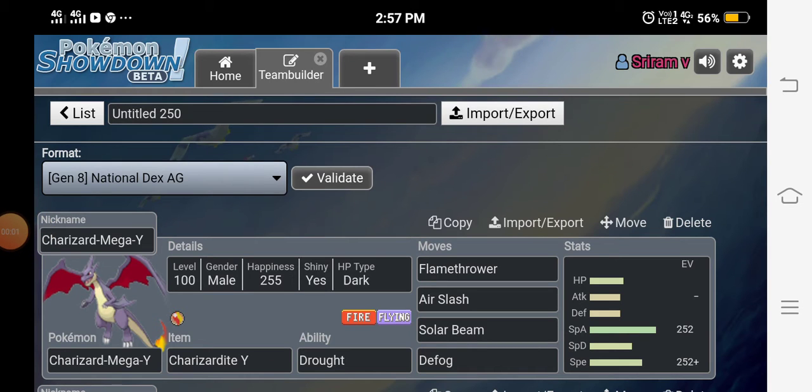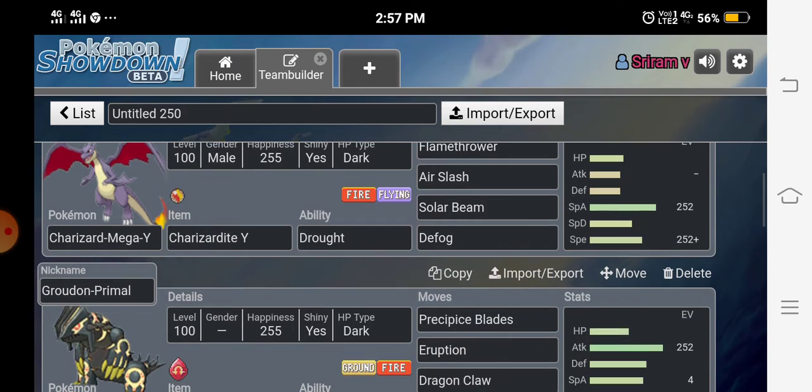Welcome back to my channel. For today's video we have a full fire types only Pokémon team. The first fire type is our Mega Charizard Y, with the ability Drought which brings sunshine. We have Flamethrower and Slash for STAB, Solar Beam for massive coverage, and Defog for any entry hazards the opponent sets up. This is a max Speed, max Special Attack nature set.